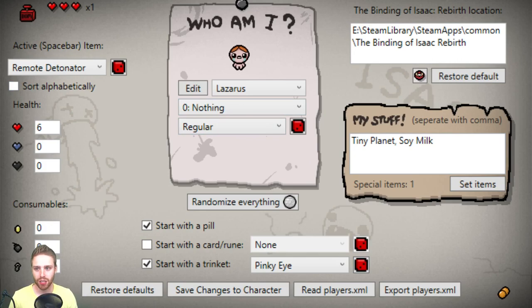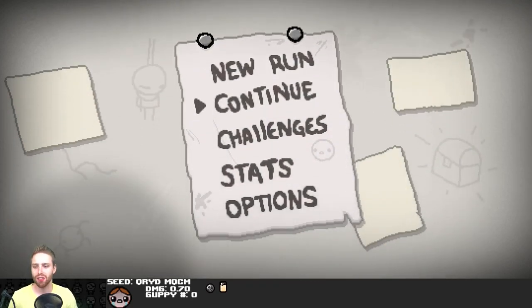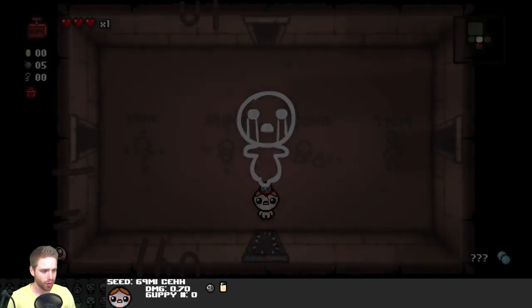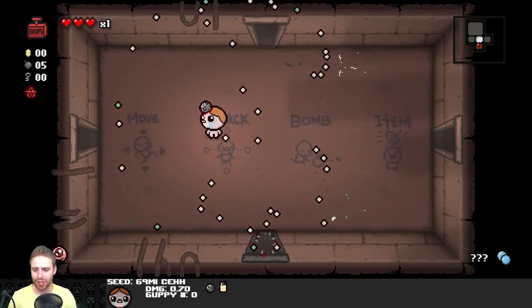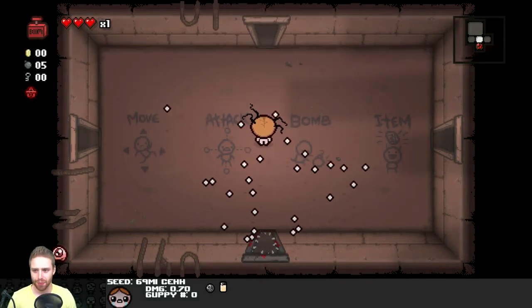I gave myself a random trinket, which is Pinkie Eye, and I'm going to start with a pill, but that's normal for Lazarus. And then Tiny Planet Soy Milk, which makes our special item counter to one, since Soy Milk is actually a special item. And that's all we're going to start with. We will have five bombs because of the Remote Detonator. Lazarus on hard.